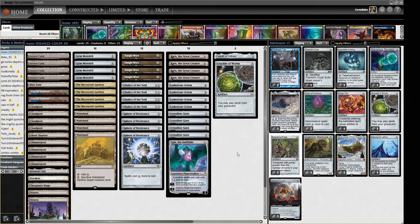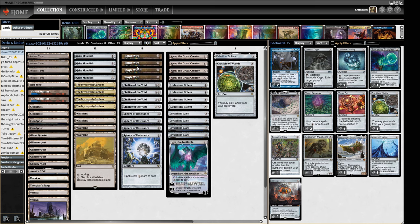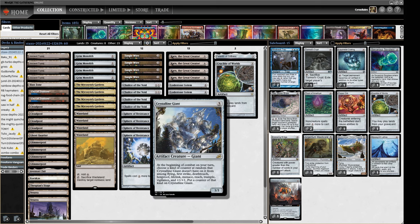In case you're unfamiliar with Stacks as an archetype, we are trying to restrain what our opponent can actually do. Sphere of Resistance makes their spells cost more, Chalice of the Void cuts off one-drops entirely, Tangle Wire taps down all our opponent's permanents. Ideally we want a creature in play first — something like Lodestone Golem — plus taxing effects or Crystalline Giant, which fits in as the best threat here since we can't run Patchwork as we're not playing that many artifacts.